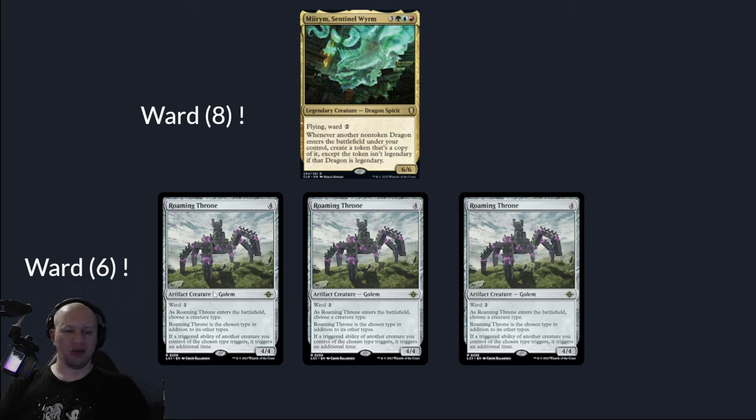Each of our Roaming Thrones is going to see its additional partners, which are also dragons, and they are also going to have this making them proc an additional time. So they're going to have ward six each. Each of our dragons as Roaming Thrones having ward six each and our Mirim having ward eight means they're going to be incredibly hard to remove unless someone has a board wipe.